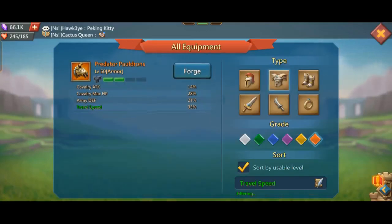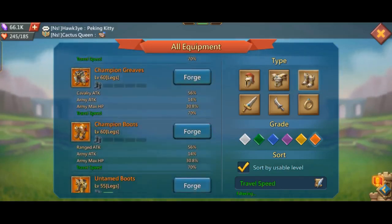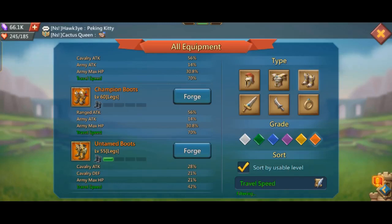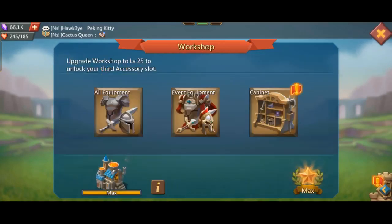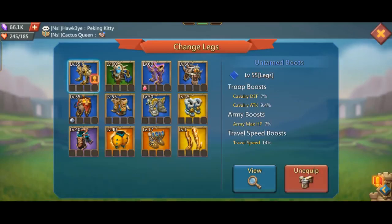You can use it as an infantry attack. The available stat types include: infantry, defense, cavalry, forging, monster attack, and all of them. That's why they are very important. If you use an infantry attack, you can use it as a swap, or you can assign it as an infantry attack.